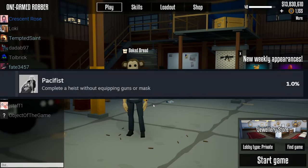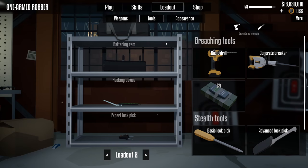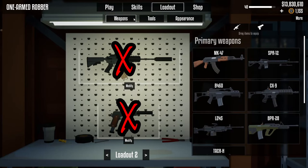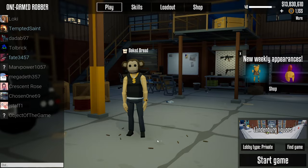Today I'm going to show you an easy guide to get the pacifist achievement in One-Arm Robber. For this guide, the heist we're going to use is Lindenburg Lickers, and the simple tools we're going to need is a battering ram and a lockpick. And since we're trying to get the pacifist achievement, we'll be using no guns. We're going to be a little sneaky and use a little bit of glitches during this heist. So let's get this one started.